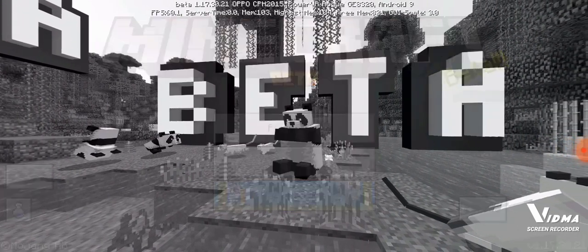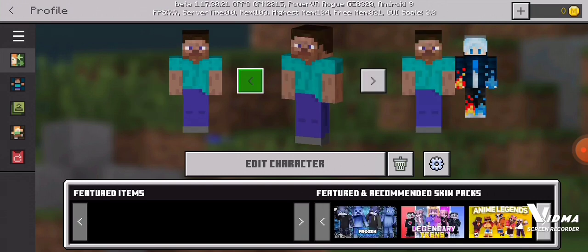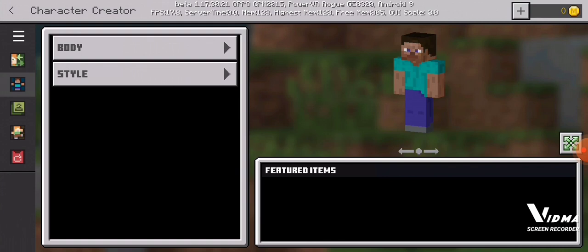If you click profile — see, I have the skin installed, guys. We have to click edit character and go to this...